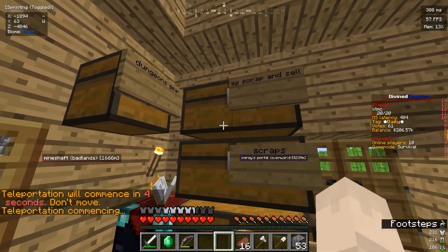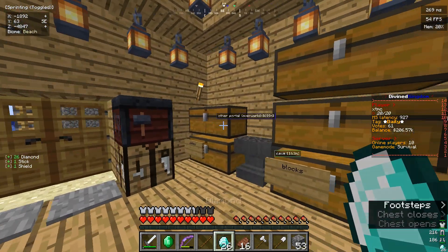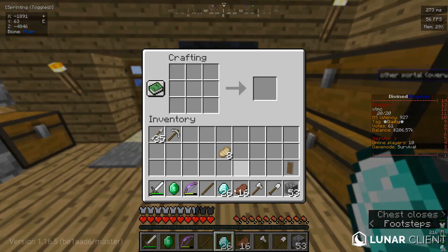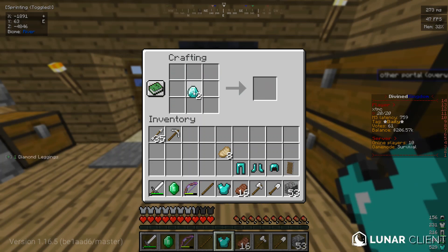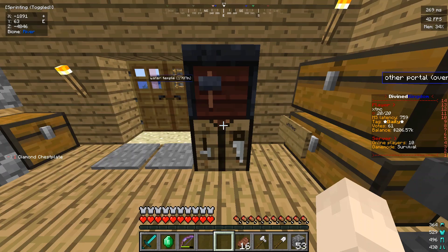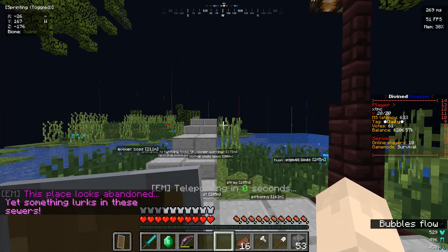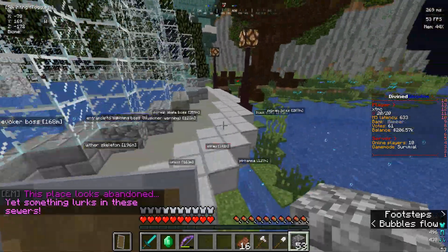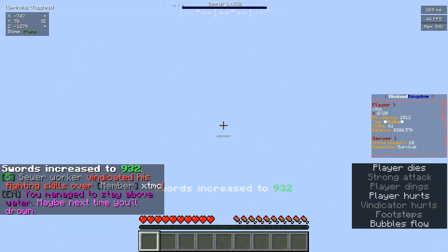So you might want to consider better armor. The bare essentials are full diamond armor - you can add Protection just for extra care - and a diamond sword with Sharpness. Let's see how that turns out. You take much less damage, but you can still die, as you can see.